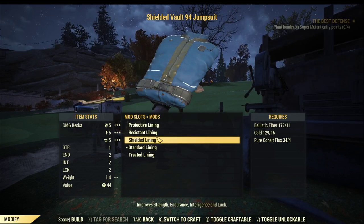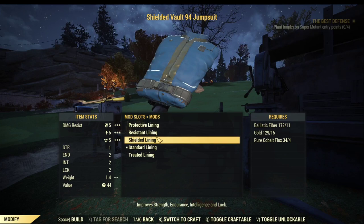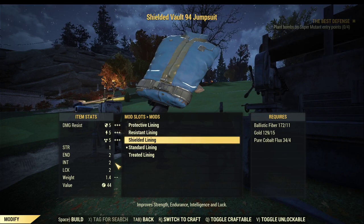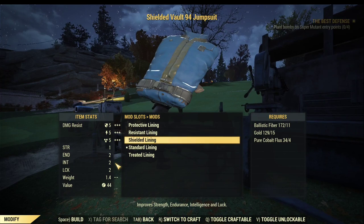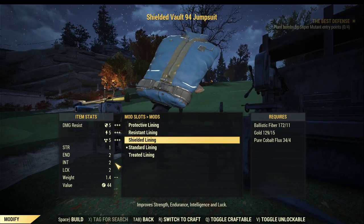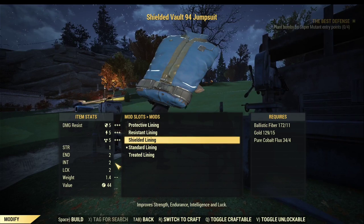For example, I have the shielded Vault 94 jumpsuit - the Vault 76 jumpsuit works as well, as long as you learn the shielded lining mod which gives you 2 extra points of intelligence. The best under armor is the shielded lining mod with the casual under armor - unfortunately I don't have it, but it gives you 4 intelligence points instead of 2, which is about another 5% extra XP. But if you don't have it, I don't think that's going to be the end of the world because we have a lot of other elements that can boost your intelligence.